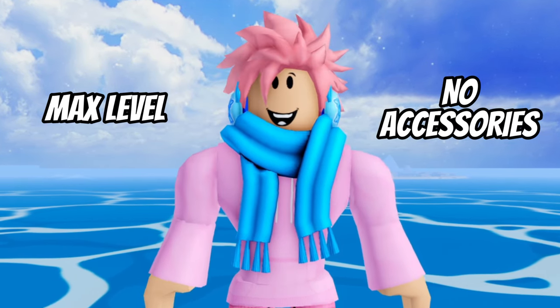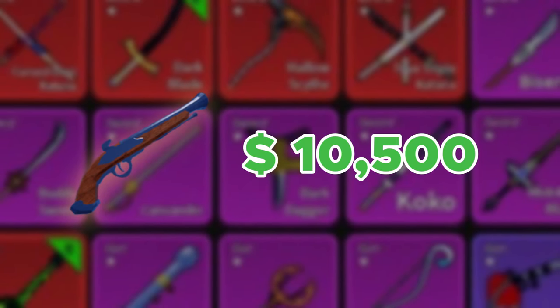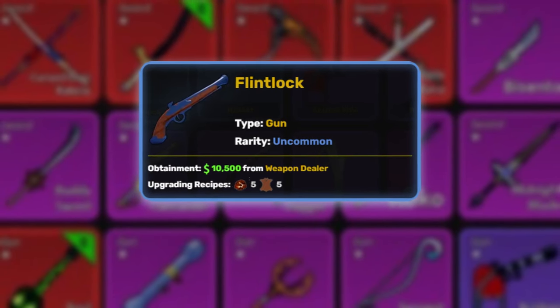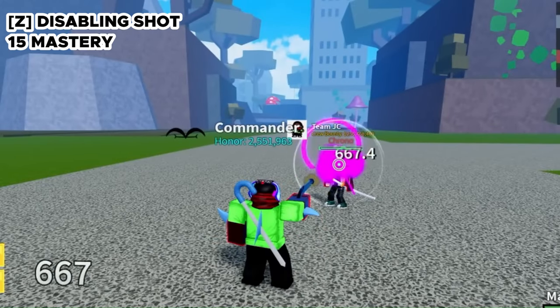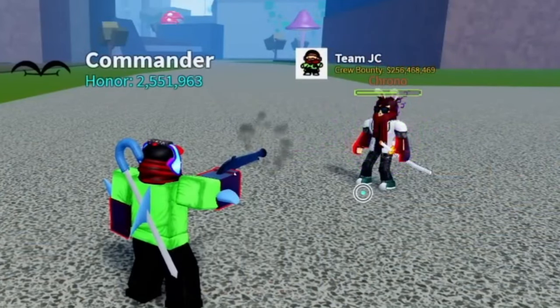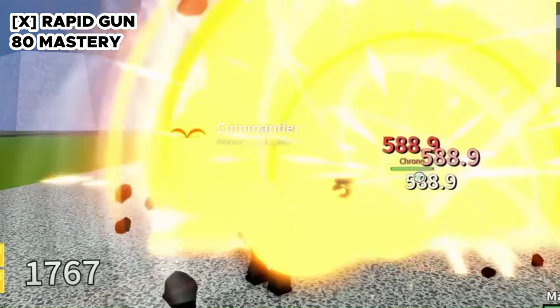Moving on to the Flintlock, which is an uncommon gun costing 10,500 belly from the Weapons Dealer. You can upgrade it to grade 2 for 5 magma rocks and 5 leather, increasing damage by 25%. The Z ability is called Disabling Shot — you shoot a purple bullet that stuns the target for a short time. The next ability is called Rapid Gun, where you shoot 3 rapid bullets that all explode on contact.